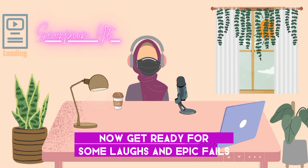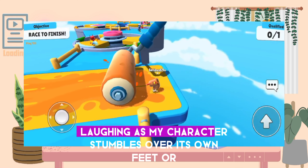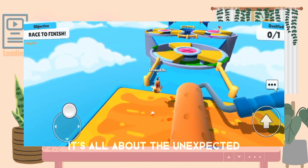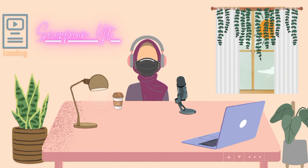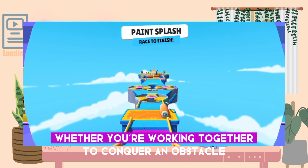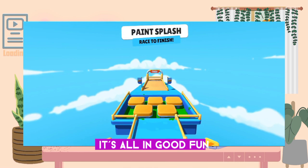Get ready for some laughs and epic fails. I've had moments in this game where I'm on the floor laughing as my character stumbles over its own feet or gets launched into the air by a giant inflatable hammer. It's all about the unexpected, and that's what makes it so addictive. The multiplayer aspect adds a whole new layer of fun. Playing with friends is an absolute blast — whether you're working together to conquer an obstacle or plotting to push each other off a platform, it's all in good fun, right?